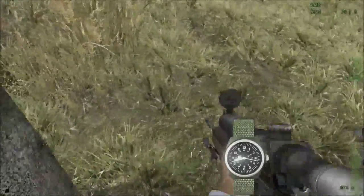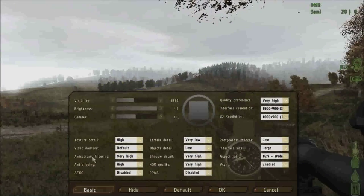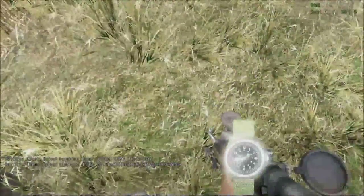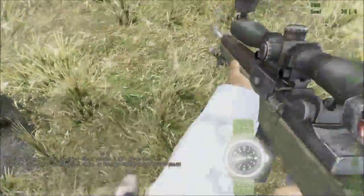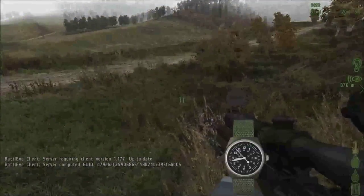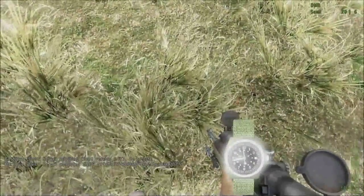First thing you need to do to find north with a watch is to make sure your shadow detail is on very high. If it's not, this will not work as well because you need a very detailed shadow. What you need to do is stand up and look as straight down as you can, so the watch face is as parallel to the ground as it can be. Then stand in the shadow and align the hour hand to be parallel with the edge of the shadow.